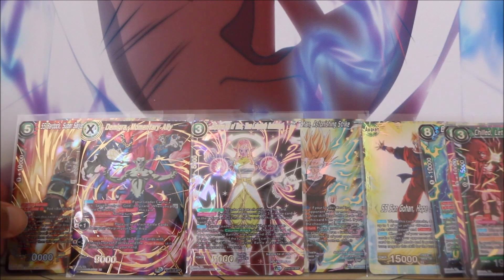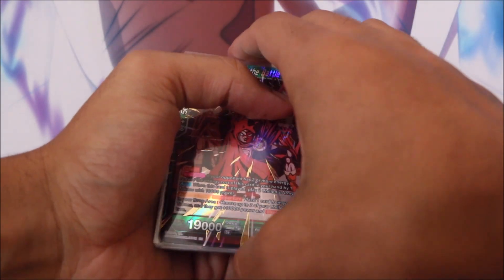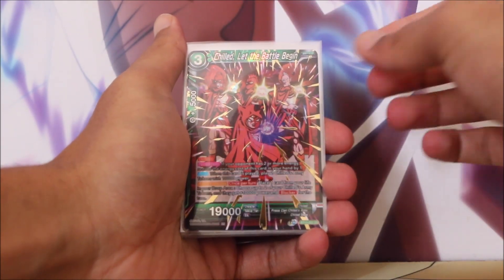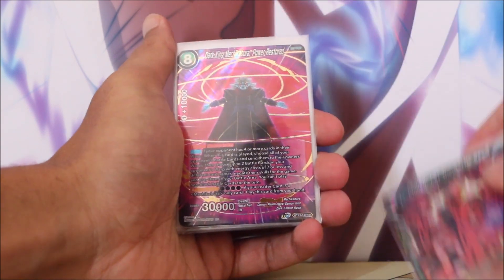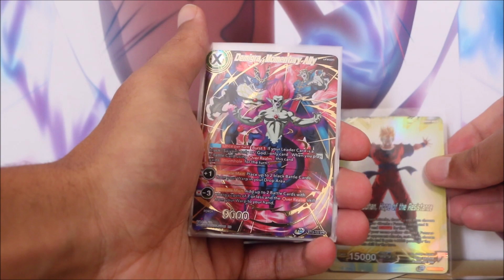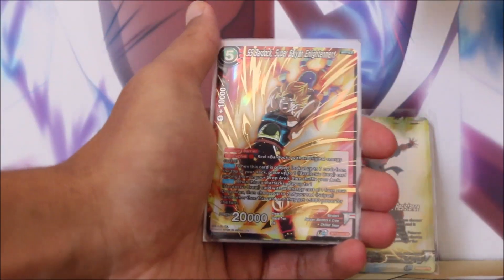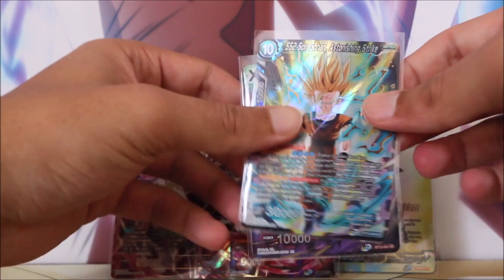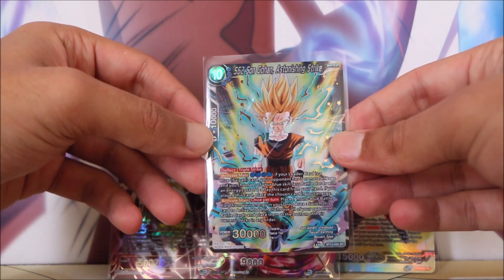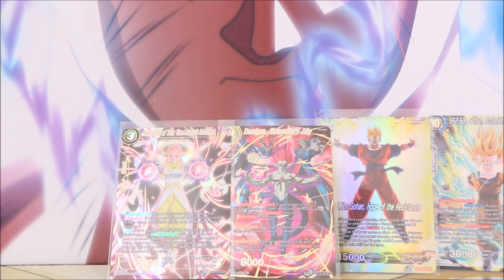That is our first box of Supreme Rivalry done. I didn't want to jinx it beforehand, but that is going to be the first pre-release box in a little while which we have not pulled a secret rare from — and sadly we only got a God Pack. So we've got SR number one the Chilled Shield, number two Mechikabura, SR number three Bojack, and that very cool foil Sun Gohan leader card. The Demigra SPR and then the Supreme Kai SPR as well. Two copies of SS Bardock, our boy SS2 Sun Gohan, and the Black Masked Saiyan. Seven super rares, two special rares, some amazing foils, and a few awesome foil leader cards. That is a pretty awesome first box of Supreme Rivalry.